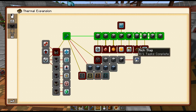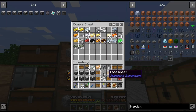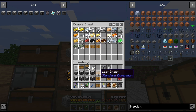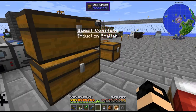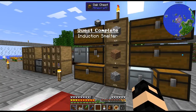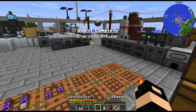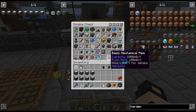That was kind of bugging me. I probably shouldn't have taken all these loot chests - I'm just going to throw these in here for now, just to get them out of my inventory. Because where the heck am I putting this? I guess I could just throw it over here.